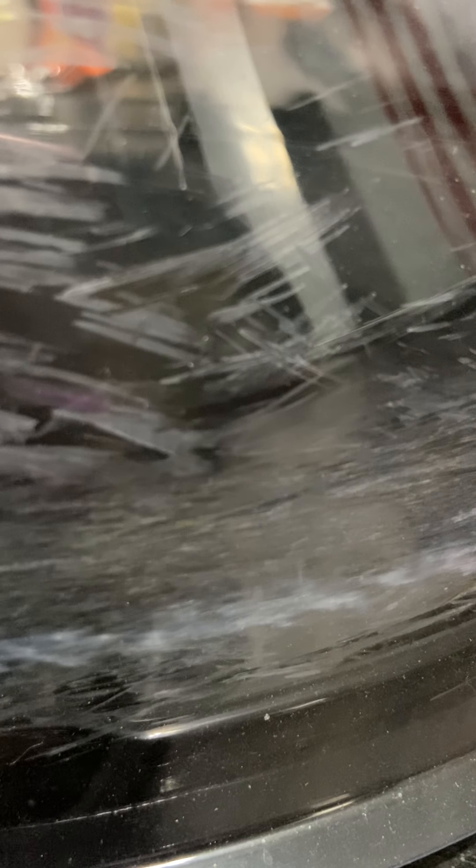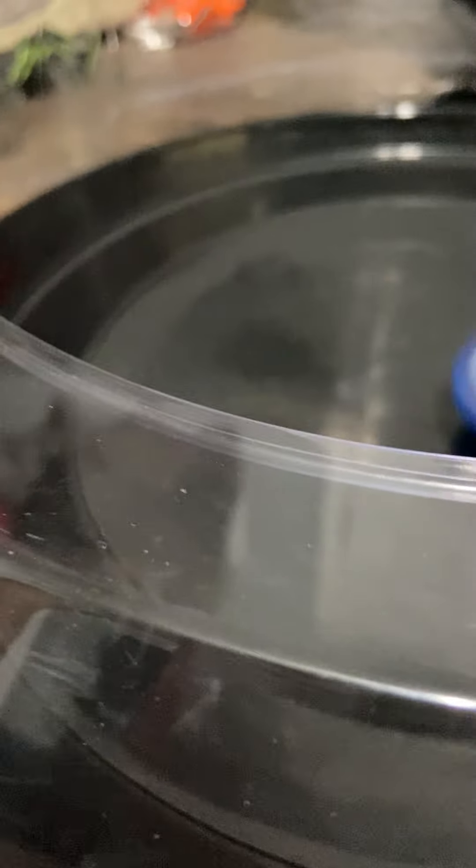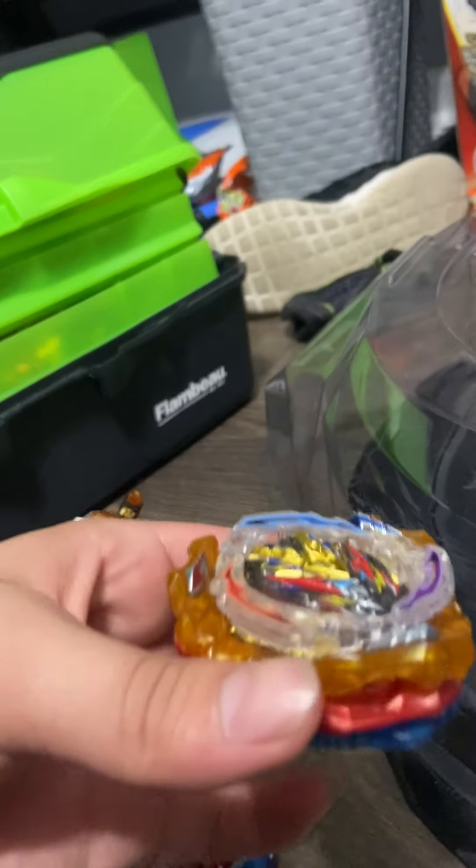It's time for the final battle. Three, two, one, let it rip. Hyperion goes crazy in the DVC — that's another contact, so that does not count. Zeal's kind of like a rubber zone plus Z. And Helios gets the ring out finish. So this is Super King M Helios, and that's Super King M Hyperion.